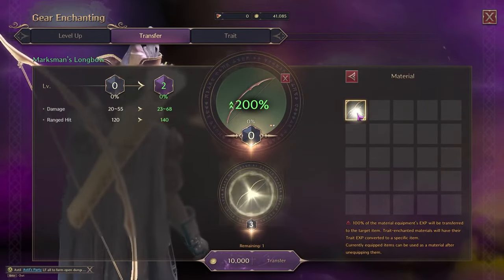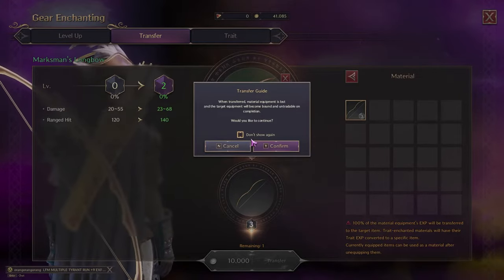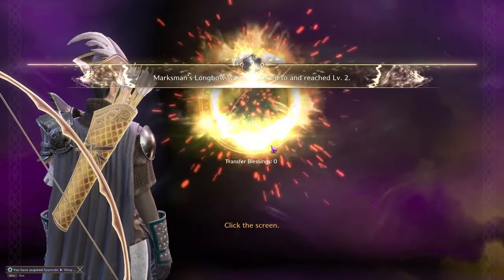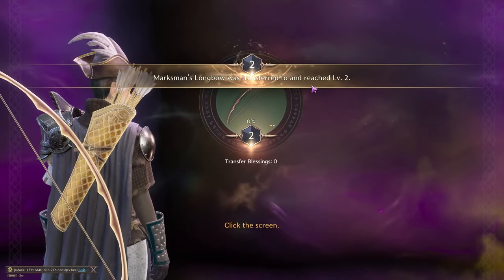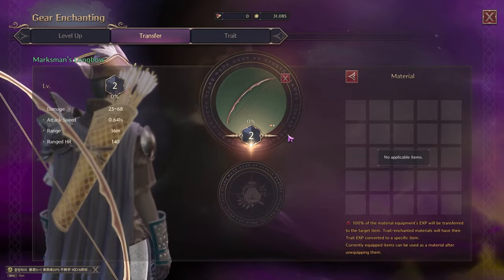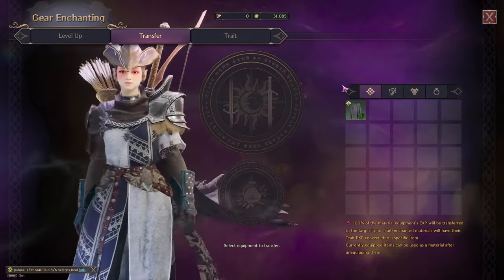Gray is plus three before the transfer, green is plus six, blue is plus nine, and purple goes all the way to plus twelve. As you can see, I got a free plus two on my weapon, and I save materials in the long run.